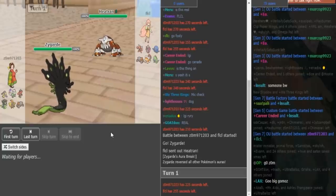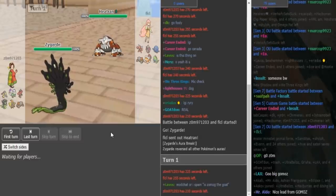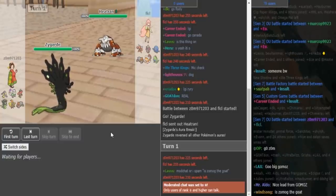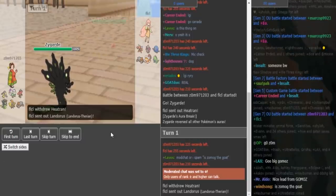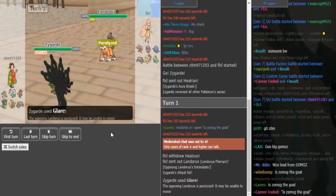We see Zygote versus Heatran lead. FLCL is going to be forced out here into one of his three Zygote checks, which is either Landress, Tangros, or Scizor. If this is Bandit Zygote and Zomok has Toxic, clicking Toxic here is a potential option because it catches the incoming Landress or Tangros. He goes for Glare instead.